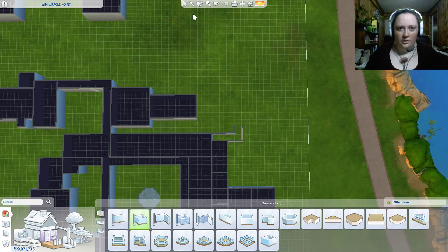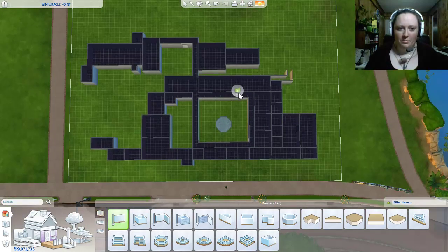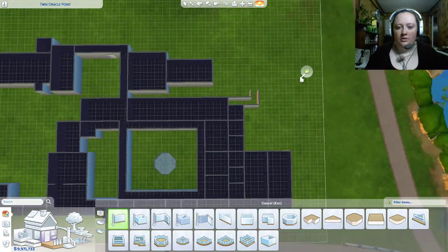Yeah, I just have numbers to go off of guys, so trying my best here. Like this is number 36 out of all this. I mean it doesn't look bad. That's supposed to be a bridge there, so.